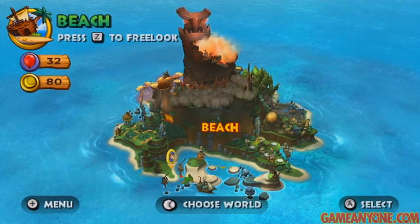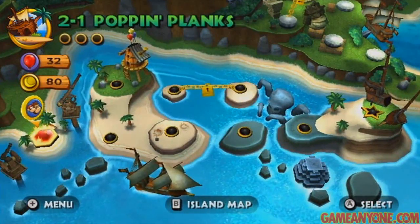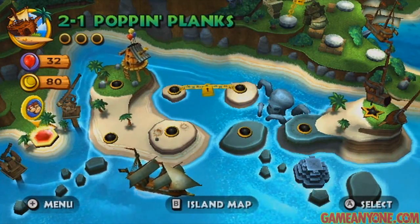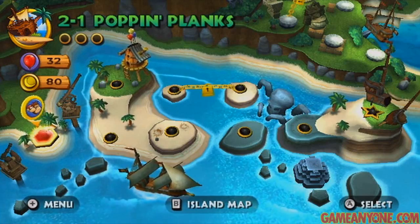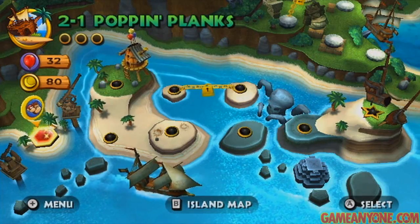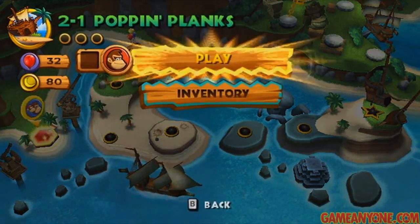Hey guys, and welcome back to Let's Play Donkey Kong Country Returns. We're going to move on to world number two, the beach, and stage 2-1, Poppin' Planks. It's also worth noting that the menu music here gets kind of remixed depending on which world we're in, to better suit the environment around us. This one's got a more tropical feel, of course, seeing as we are on the beach. So that's pretty cool.